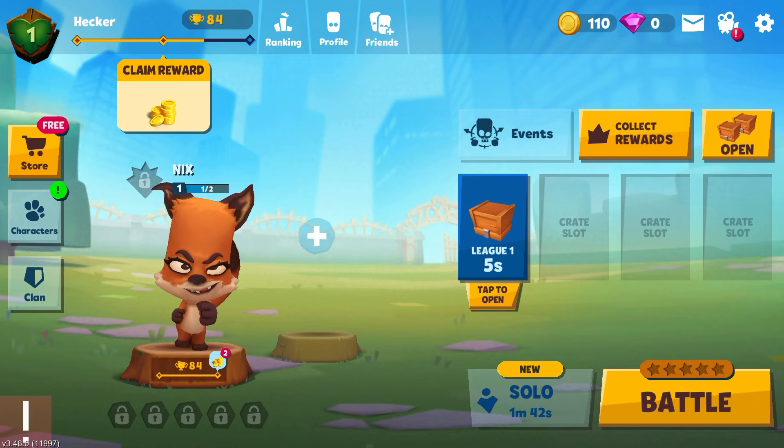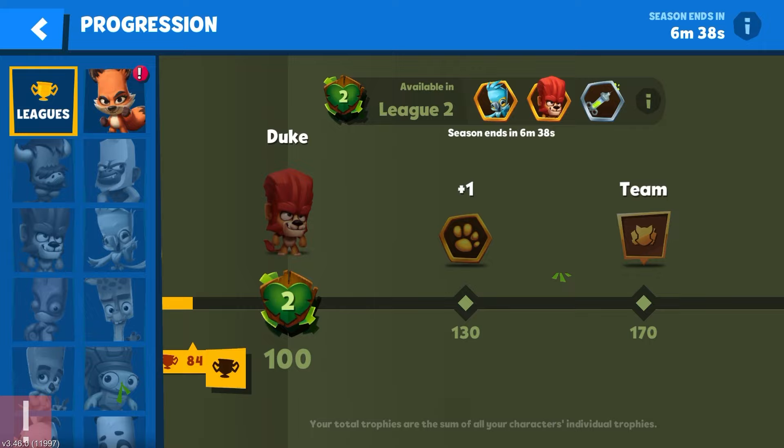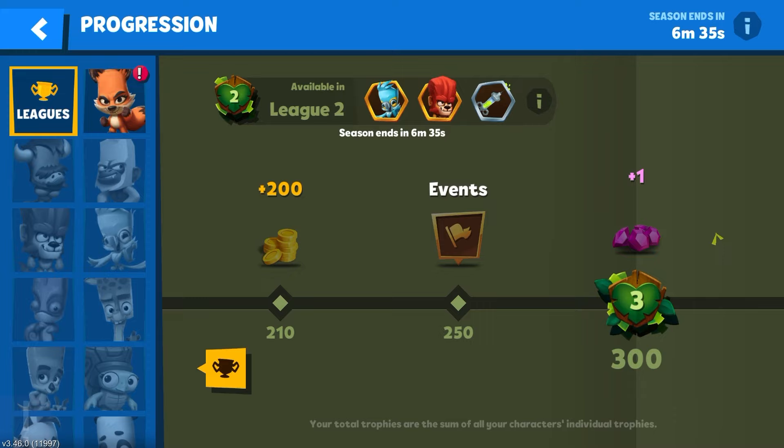As you can see, if you reach League 2, you will unlock Duke. How crazy is that? All you have to do is just tap on Duke and you will unlock him immediately. You don't have to go over those annoying crates opening.